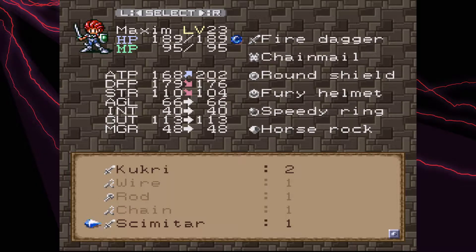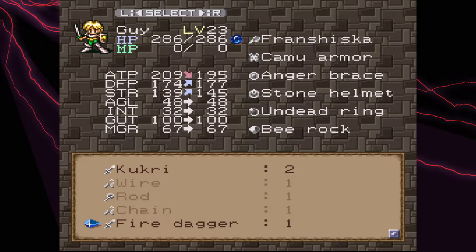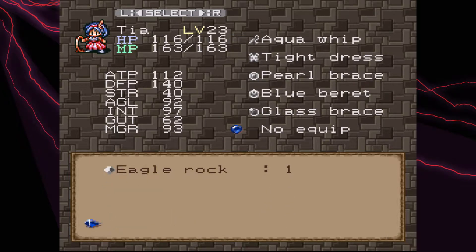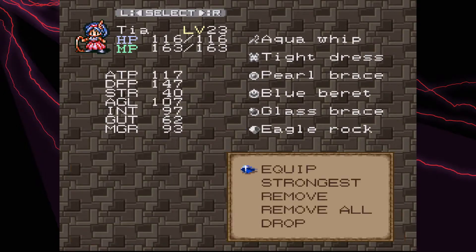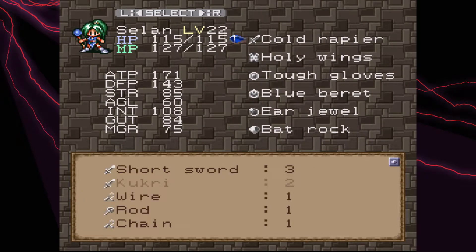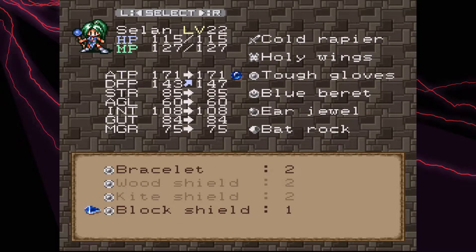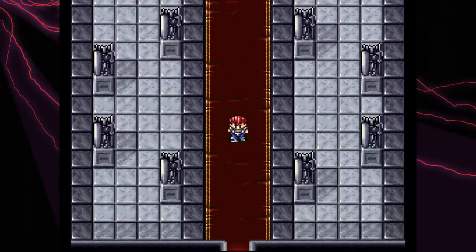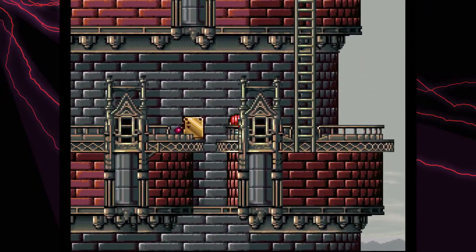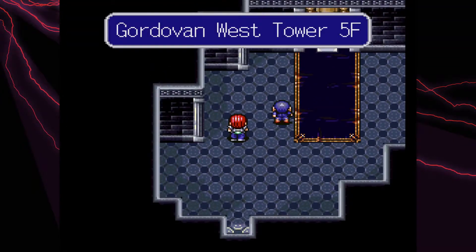185, 202 — I'm gonna get rid of the flame dagger for now. Could put it on him, but I'm not gonna. I will say this: there is a point — I don't know if it's soon or not — but Tia leaves you, and I kinda wanna unequip her at that time so I can keep my stuff. But we'll see what happens.